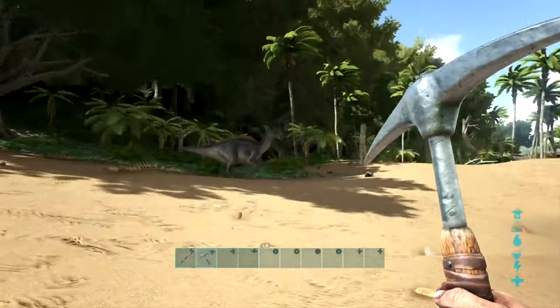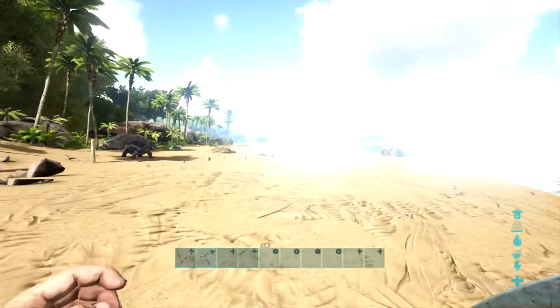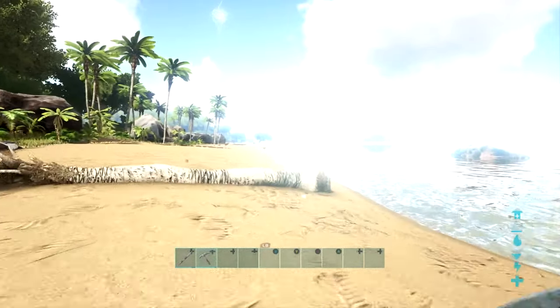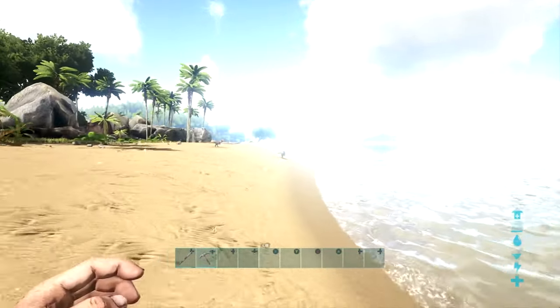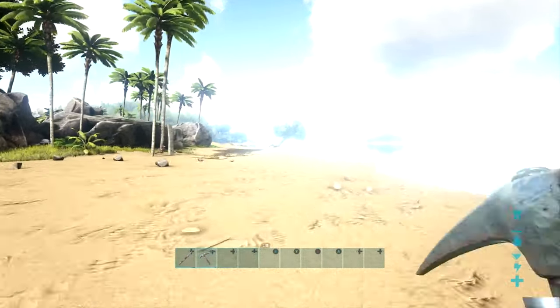That is by far the best way to get chitin at a low level. Once again, we are right here on the map, and you can get the link in the description to see where all trilobites spawn. I believe they spawn only on The Island but I could be wrong — they might spawn on other ARK maps as well. Either way you could travel to an island map just to get chitin if you need to.